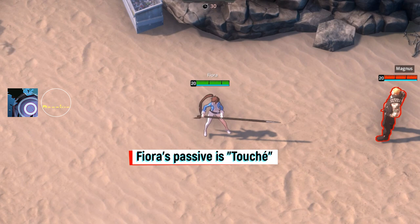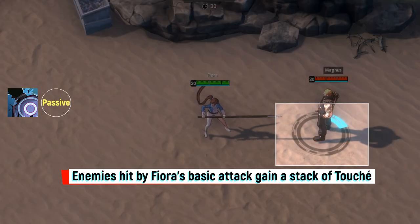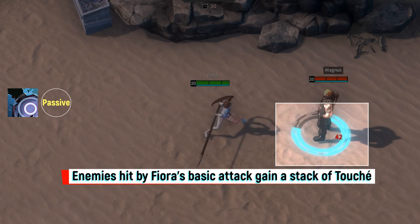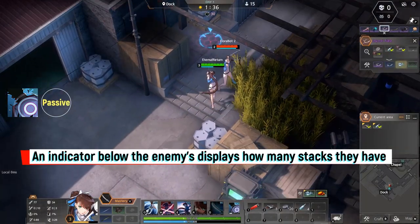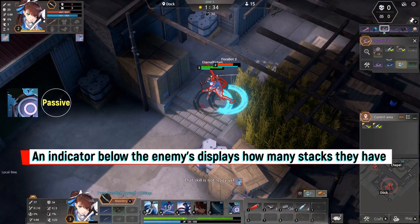Fiora's passive is Touche. Enemies hit by Fiora's basic attacks gain a stack of Touche. When the amount of stacks reaches a certain number, the Touche indicator activates. An indicator below the enemy displays how many stacks they have.